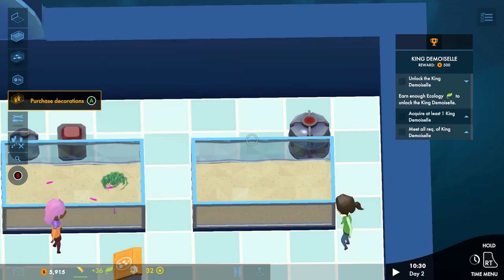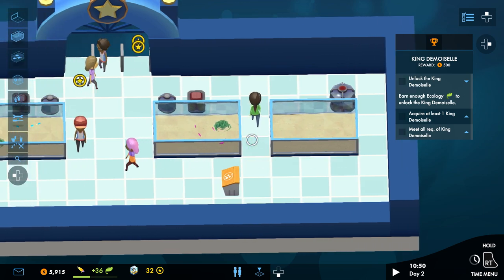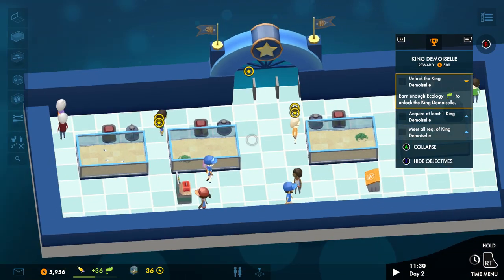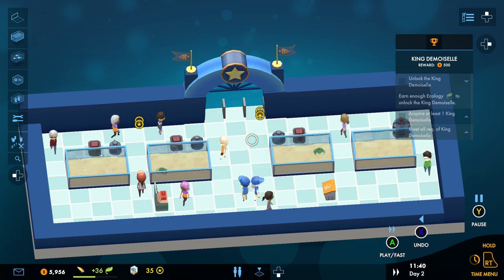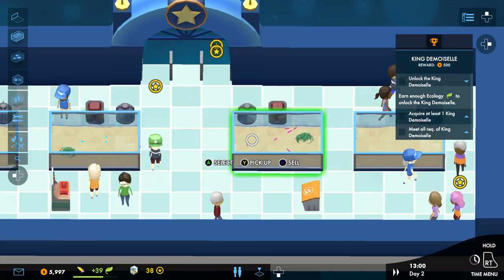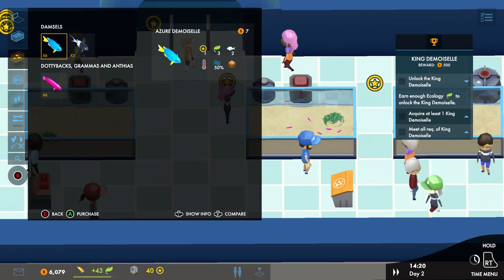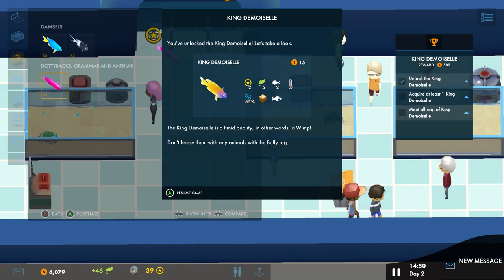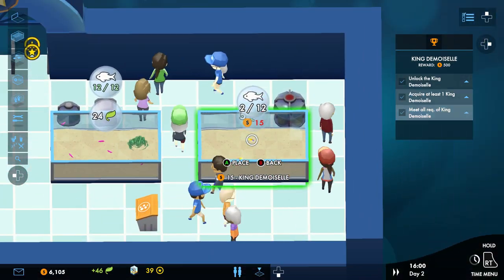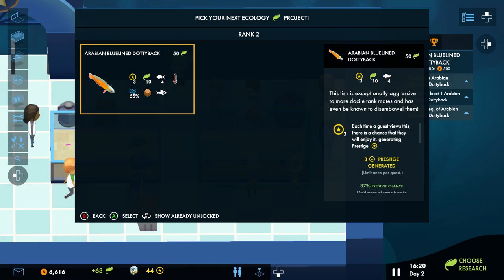I got a new filter here that's combined with a heater — takes up less room. Should be unlocked soon. Once we get the new fish we'll put them in their home and start unlocking the next fish.